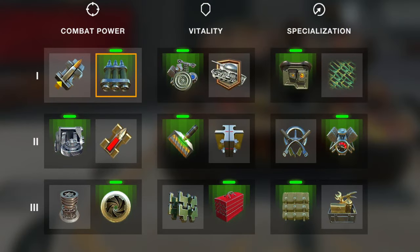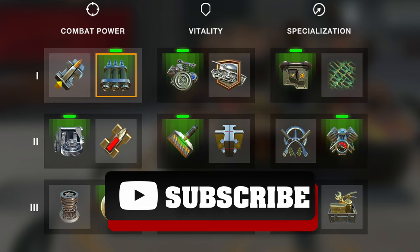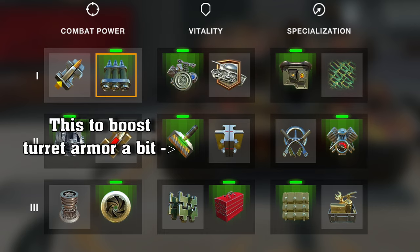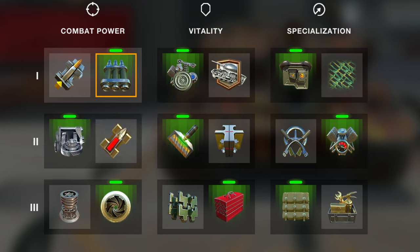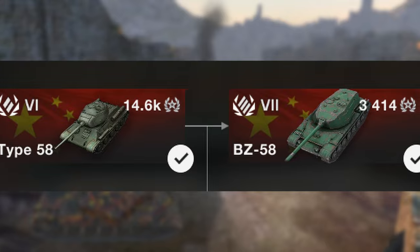Equipping this tank is quite simple. It obviously has a derp gun, so Calibrated Shells is a must-have to boost penetration. Enhanced Aiming is good all the time. The Supercharger only makes sense if you're a camping tank. It's not a medium so it doesn't need vertical stabilization, but it does need the boost in dispersion. For the third slot, I use Optics and Enhanced Engine, and the third one again doesn't matter much.